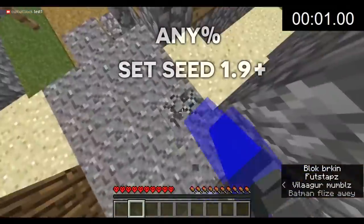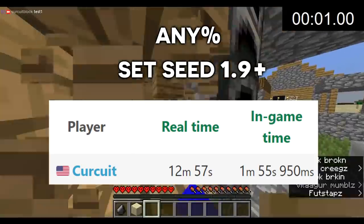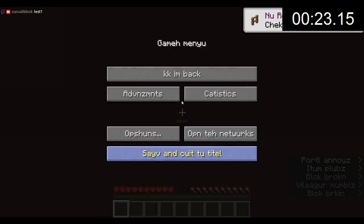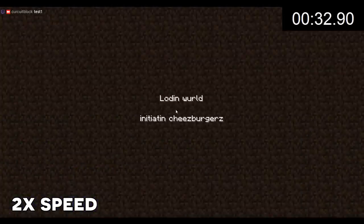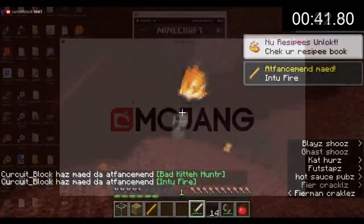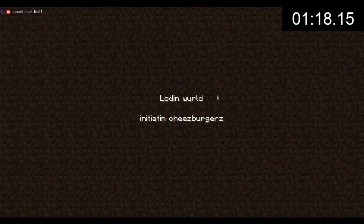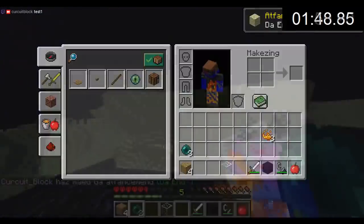For the fastest time out of any of the set seeds, the record for Any% set seed 1.9+ is held by A_Circuit at an astounding 1 minute and 55 seconds of in-game time on version 1.12.2. He begins by gathering some items from the village chest and then using a similar technique to duplicate obsidian. He enters the nether, finds a nether fortress, and then intentionally crashes his game using Alt+F4 to change the mob spawns at the fortress. This goes on for quite a while until he finds the right mob spawns. He then tries to kill the mobs and re-logs whenever he's taking damage, as re-logging gives you 3 seconds of invincibility and resets some timers and properties of mobs. Going into the stronghold, he duplicates some more items useful for crafting an end crystal. In newer versions of the game, when you enter the end, there is a 0.25-second window where if you place an end crystal, it will prevent the ender dragon from spawning and spawn the portal to leave the end.